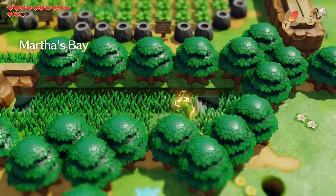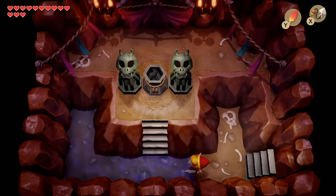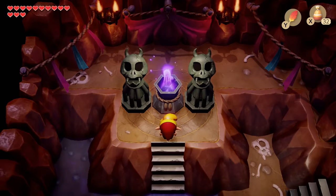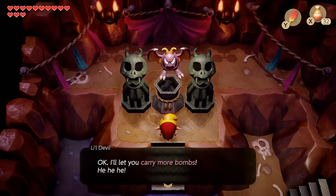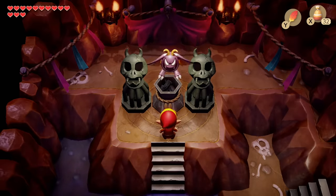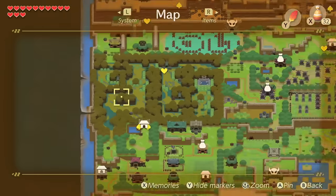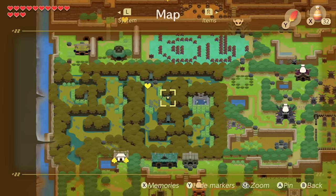We're going to progress all the way through and head down these stairs. This is the second little devil — there's magic powder on there and this guy upgrades our bombs. Yes, more bombs! If this is your first one he'll upgrade your magic powder, your second upgrades bombs, and your third upgrades arrows. The first one was found back in the Mysterious Forest at this rock right here, so you should have gone there already.